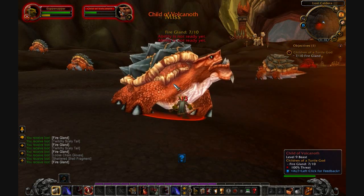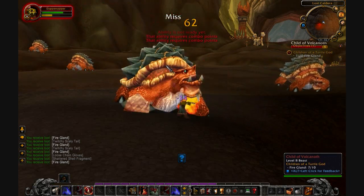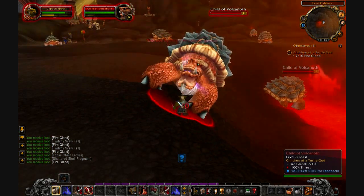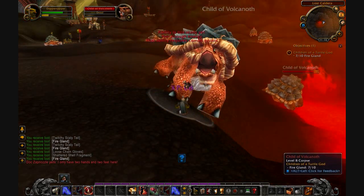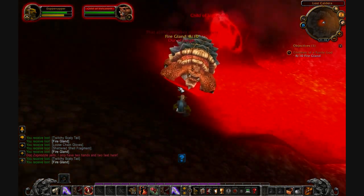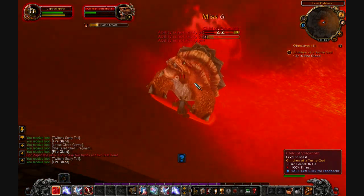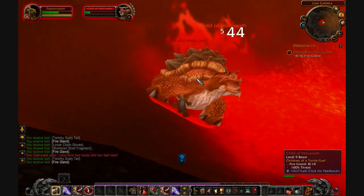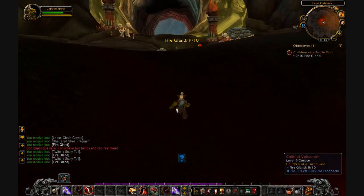Take out this guy. So you can kind of see there's a cave back there, and it looks like we've set up a little base. I'm not sure what's going on over there, I have to go look — I definitely didn't notice that when I got here. Doc's screaming — he's like, I only have two hands and two feet here. Finish killing off this guy, because I'm in the middle of a volcano and apparently I can survive. If I can survive falling like a thousand feet like I did, I'm pretty sure I can survive this too.